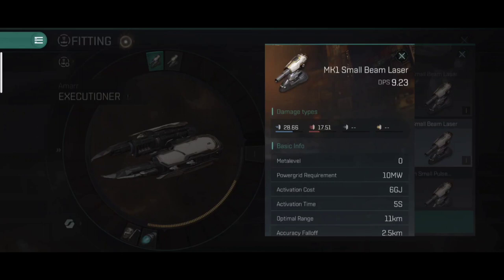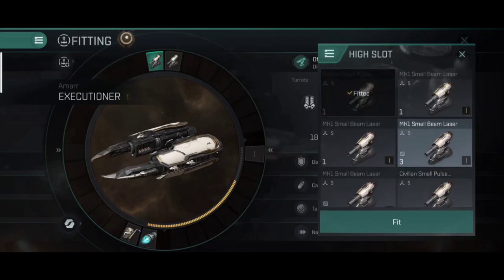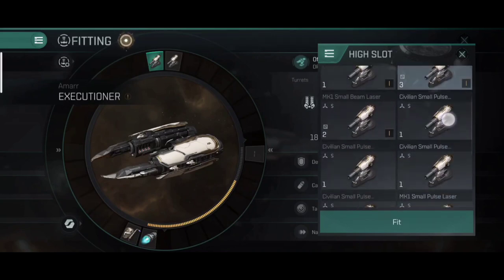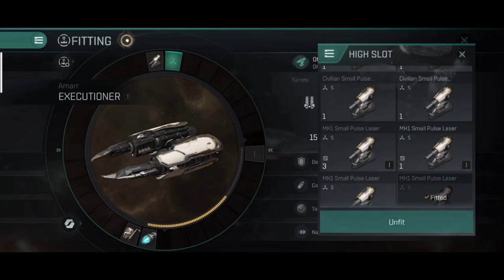There's a good trade-off and it's up to you to decide what you want to take into battle. However, do keep in mind that you need to have the same weapon category equipped across your high slots so that both weapons operate at full potential. Each faction has its own set of weapons with two category types. I'll be going with MK1 small pulse lasers on both high slots for maximum efficiency.